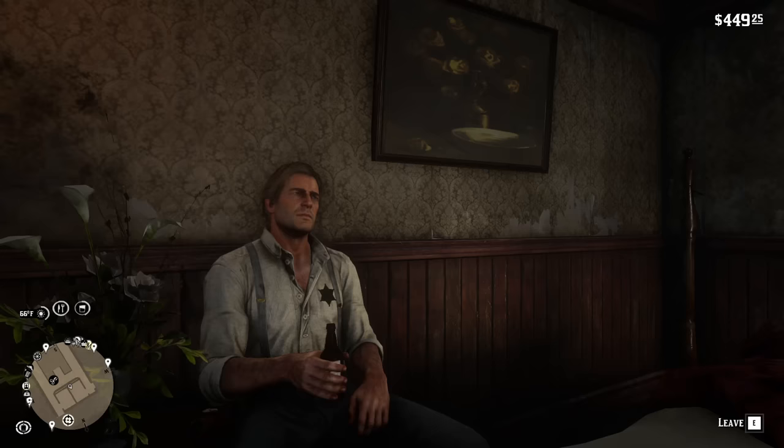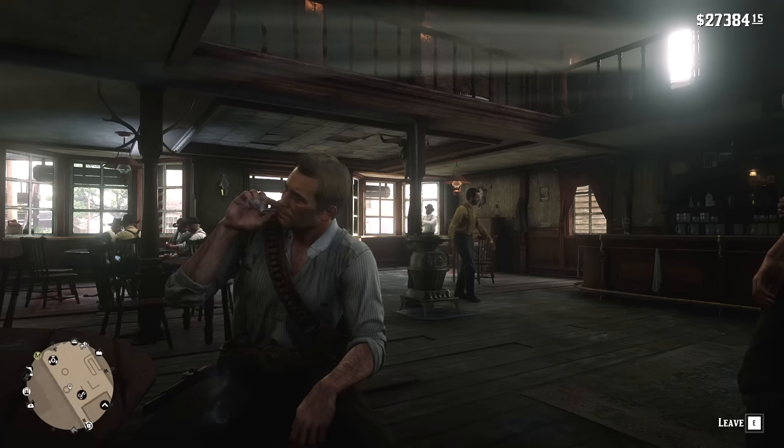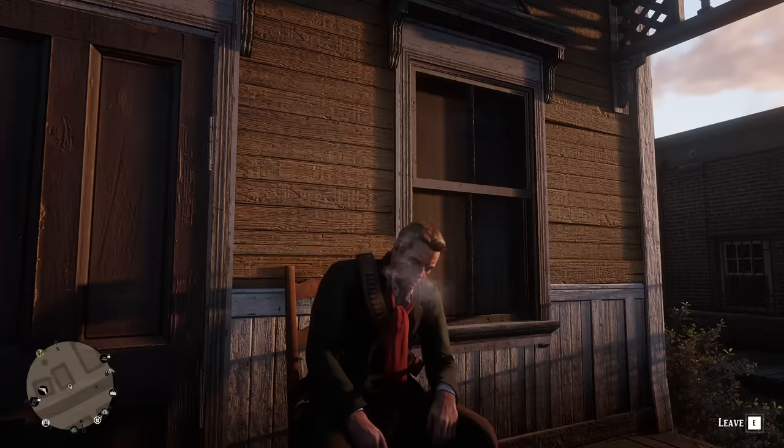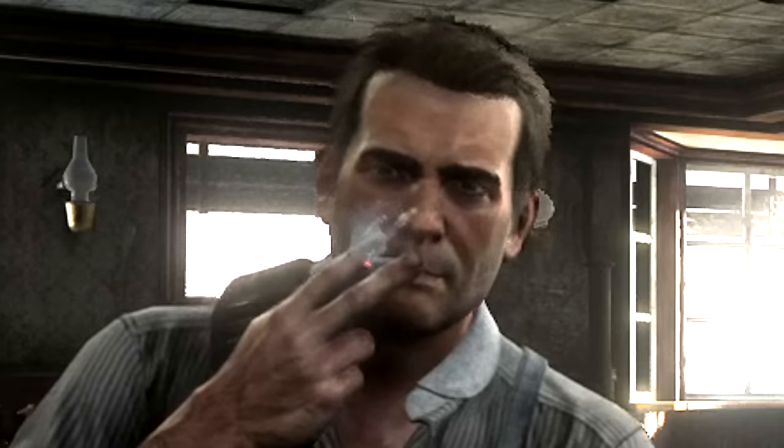Thanks to Seats, with the press of a button you can make Arthur sit down, which will gradually restore his cores. Arthur sure does smoke like a chimney sometimes while sitting — good thing he doesn't have a pre-existing condition.